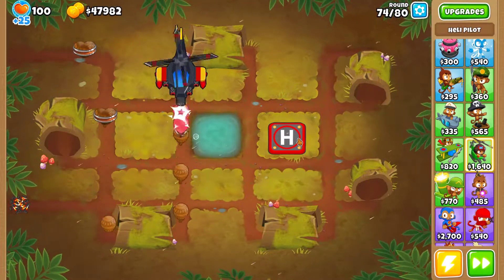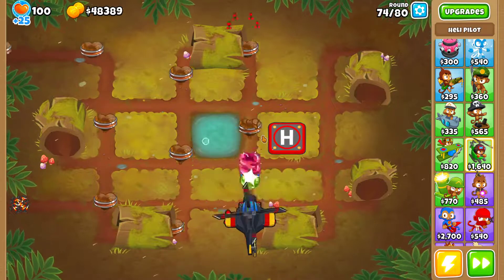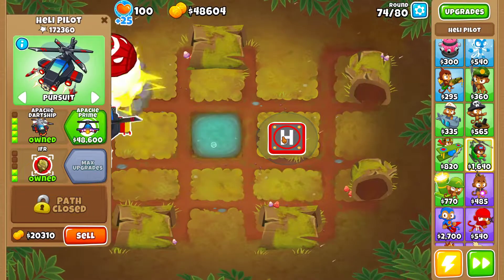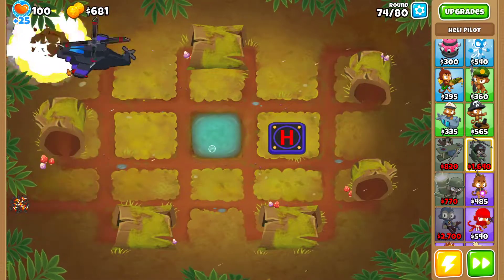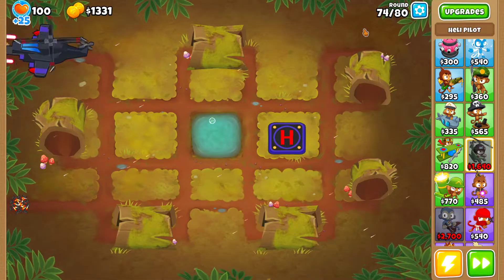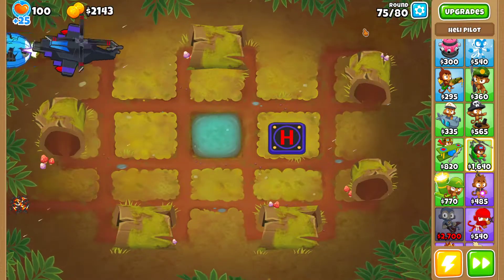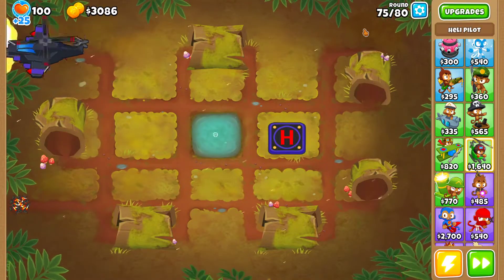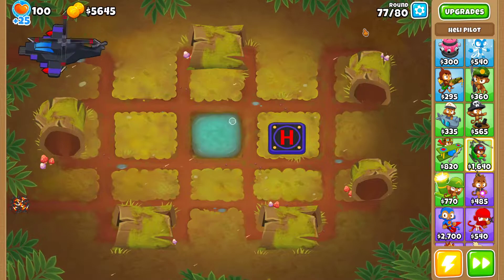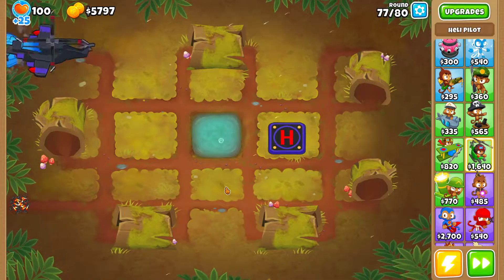Just a couple hundred more cash and I'll have the Apache Prime. I should be able to get it now — here we go. Now you're going to be able to clear and destroy the bloons even faster, making the last rounds even easier to complete. That's it, really, because an Apache Prime is already a very strong tier-5 upgrade — you just need camo detection of course to be able to destroy all the bloons with it.